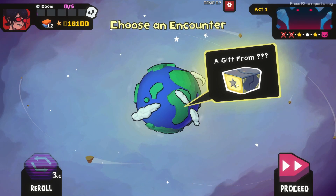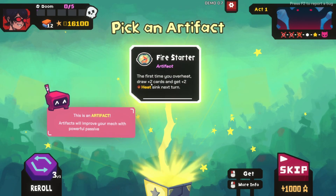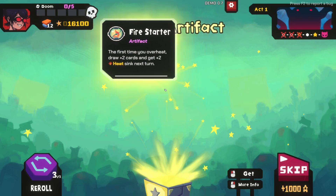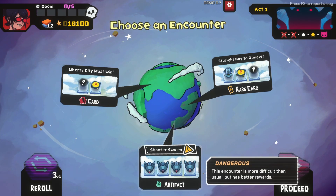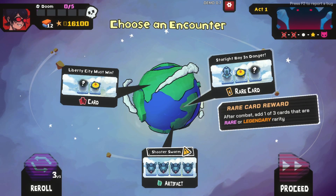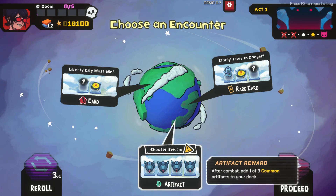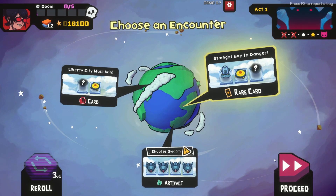A gift - choose an encounter. The first time you overheat, draw plus two cards and get plus two heat sink next turn. This is an artifact - artifacts will improve your mech with powerful passive abilities. This is good guys, I like it. Shoot a swarm - probably okay for us. Starlight Bay in danger - get a rare card, that sounds cool. Let's go with the rare card artifact - I love my artifacts.